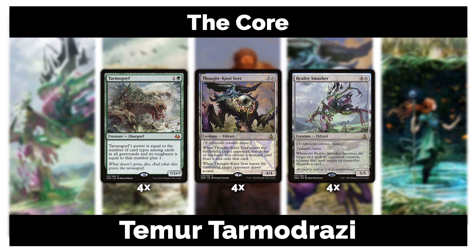We're playing four Thought-Knot Seers — it's Thoughtseize on a stick in a way. When it enters the battlefield, you look at target opponent's hand, choose a nonland card, and exile it. The main downside is that when Thought-Knot Seer leaves the battlefield, your opponent draws a card. But the point is you're getting a 4/4 body and removing their most important spell from hand.